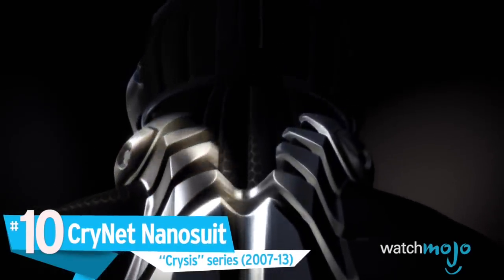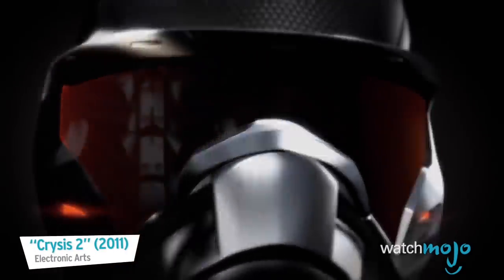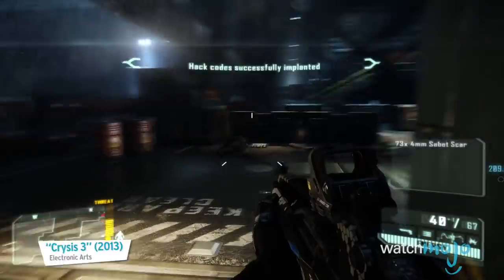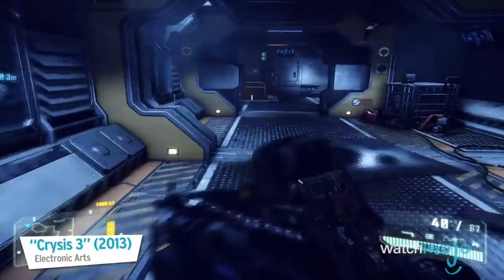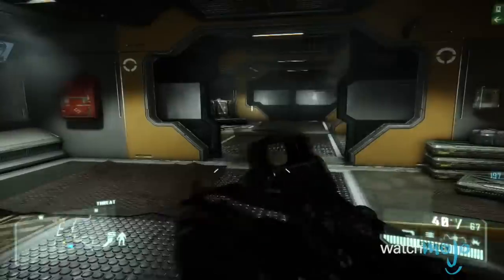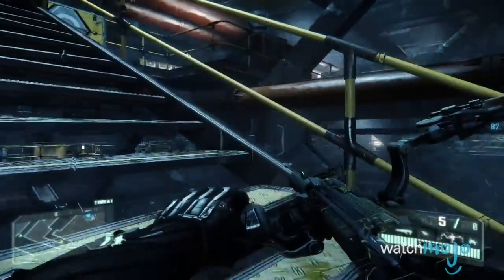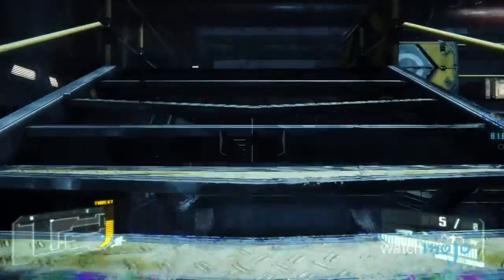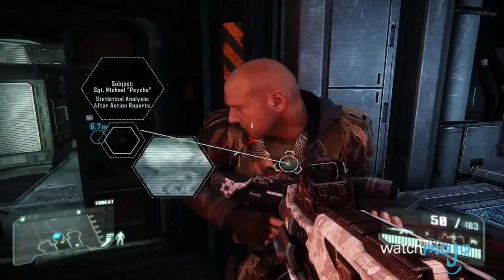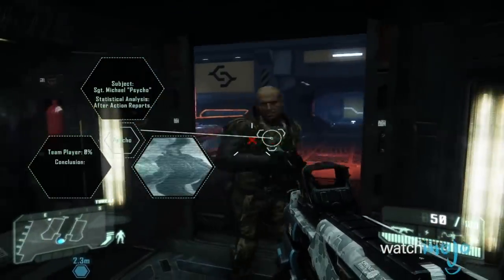Number 10: CryNet Nanosuit, Crysis Series. Nanotechnology may not be what springs to mind for most people when it comes to armor, but this highly adaptable second skin is one of the most diverse and durable on our list. These nanosuits are able to absorb damage directed at them, give their wearers superhuman strength and speed, and even turn them invisible.